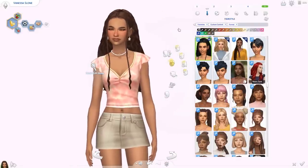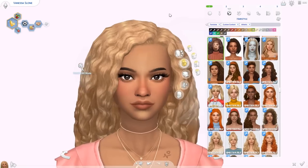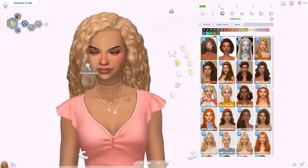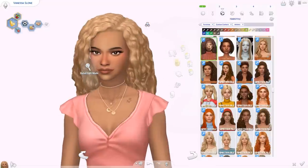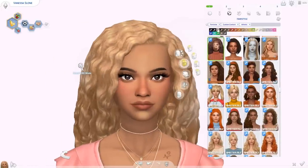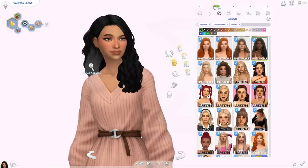Then we have the Merry hair — look how much hair there is, I'm obsessed. I love the braids in the front as well. Then we have the Daisy hair, which is very, very cute — another edit from Werewolves. Whenever a new pack comes out, a lot of new meshes come out and CC creators love using those to make new items. I did notice there's a weird gap in this one, so if that bothers you just keep that in mind, but I really liked it especially in darker colors.